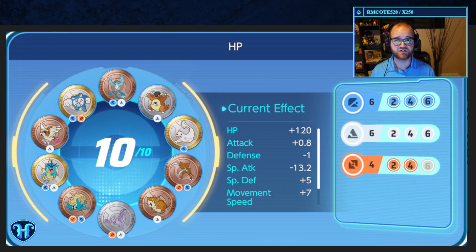This next loadout is what I've been using on all of my physical tanks in Pokemon Unite — Mamoswine, Snorlax, anybody thick that doesn't care about special attack gets this one. We get six white for four percent health, six blue for eight percent defense, and we mix in four orange as well for two percent base regular attack. Looking at the individual emblem modifiers, we have a good amount of extra HP, and most importantly the only stat we're dumping is special attack — which characters using this loadout won't care about — so it's basically all upside.